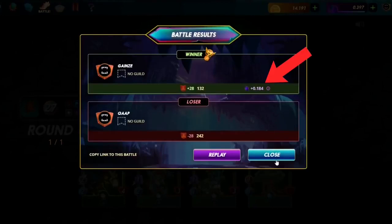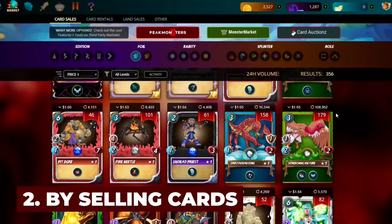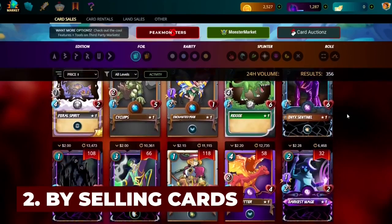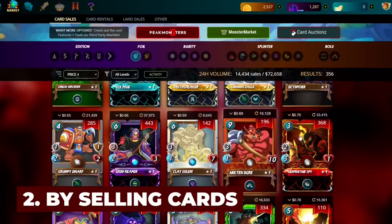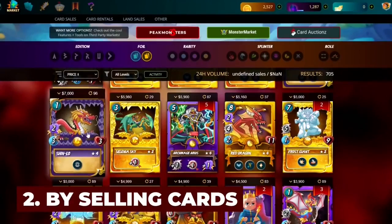How to earn in Splinterlands? Earn DEC tokens for every victory you achieve. At the end of each season that lasts 15 days, players also earn cards and DEC tokens based on the highest league achieved. The game also features tournaments for extra rewards. Trade DEC tokens for Ethereum at Uniswap Exchange, and secure your play-to-earn rewards from volatility — hold or stake them to earn yield slash DeFi rewards.